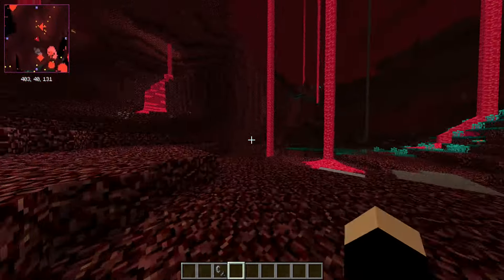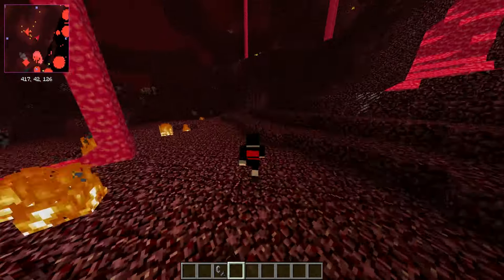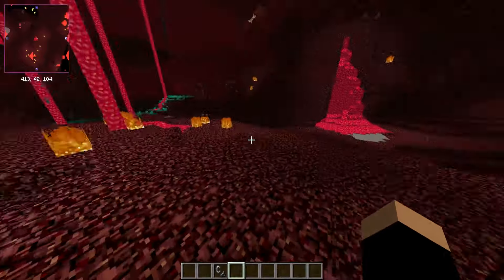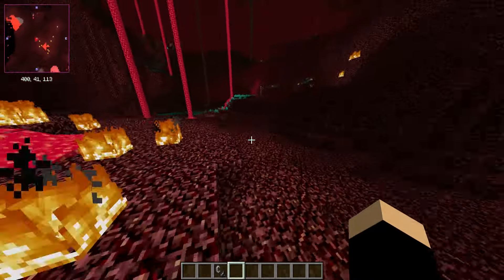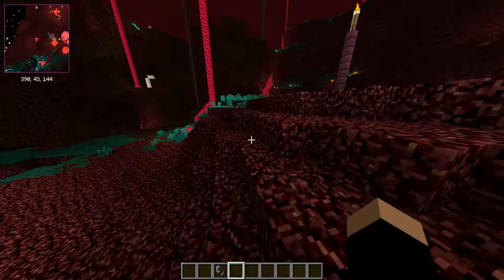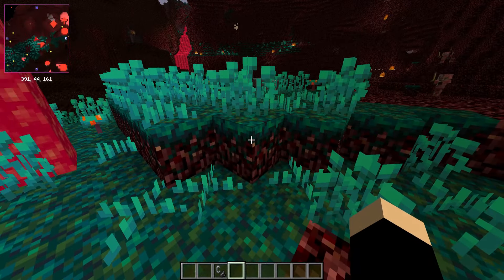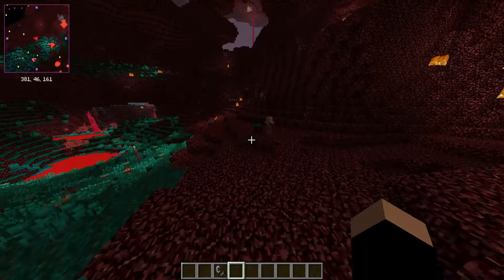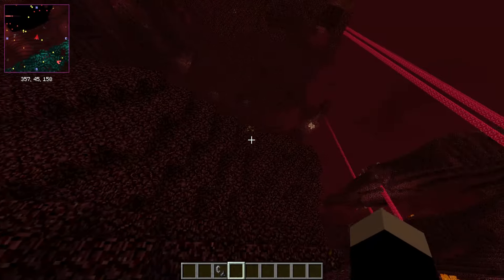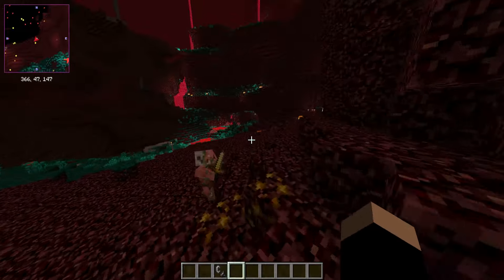Time to address the elephant in the room: why is the lava all red, and what's going on with the textures? It's because I designed my new texture pack — my own original stuff. This won't be available to download though, because it does use stuff that isn't mine and I can't remember where it's from. This texture with the Nylium — that is not my work. I took a whole bunch of textures and edited them.